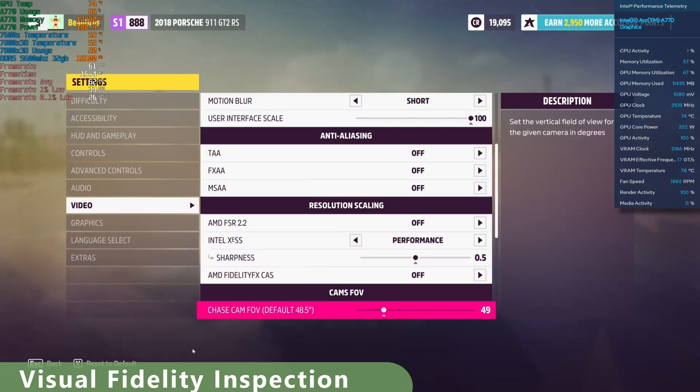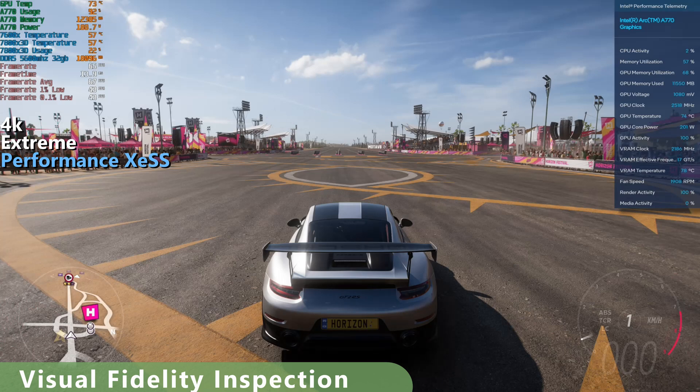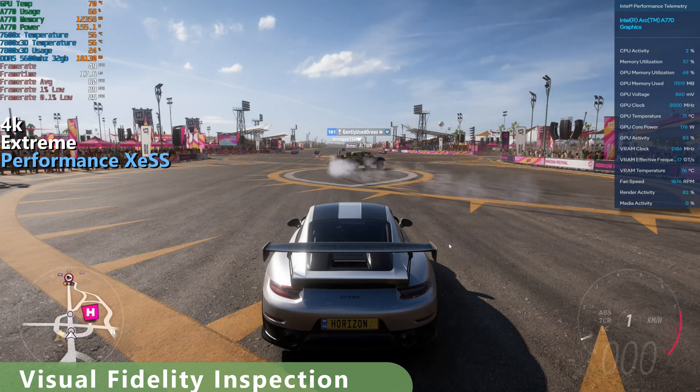XCSS on performance mode. This is still legible, no problems. Still no artifacting anywhere. Concrete looks good, car looks good. There's not really any drop in quality, I would say.